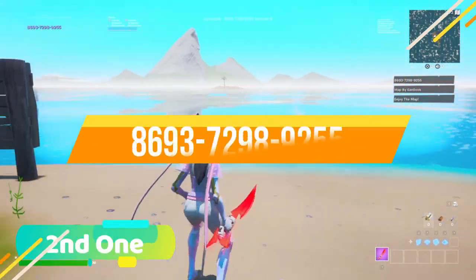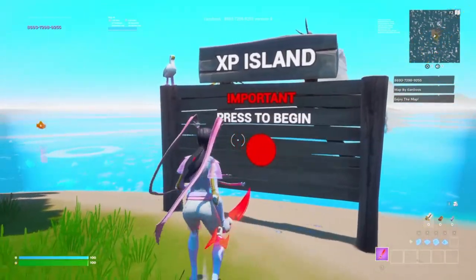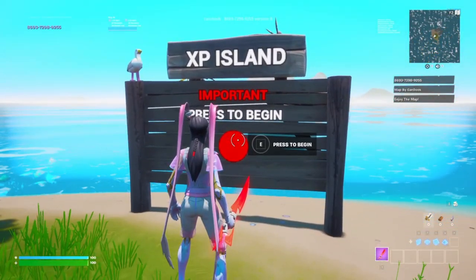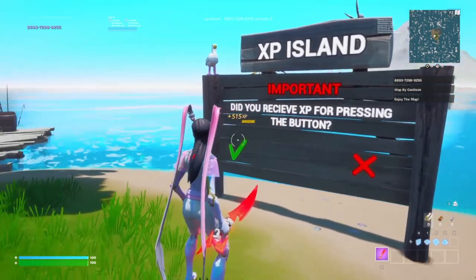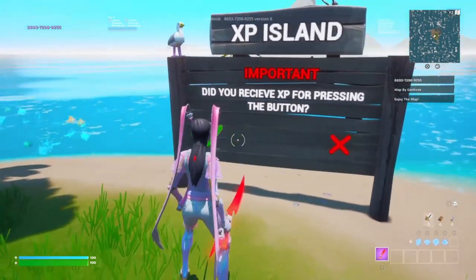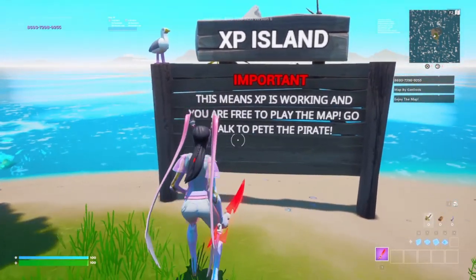Use the island code at the top of the screen to get into the second map. This is basically an XP island — it says press to begin, and once you press it, you can get 500 XP just by doing that.